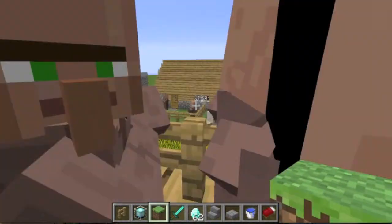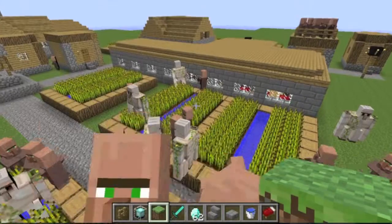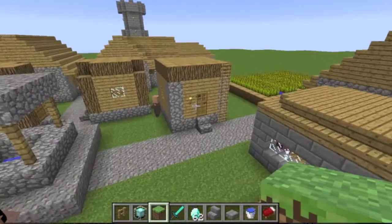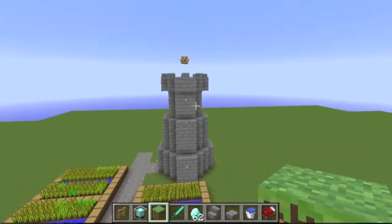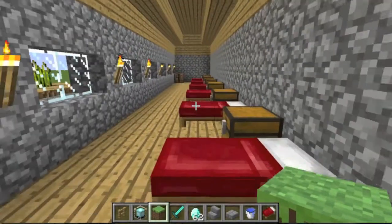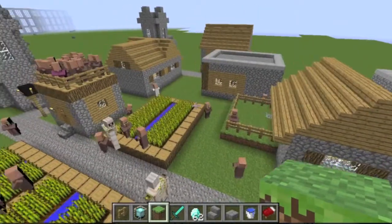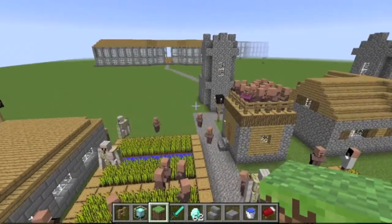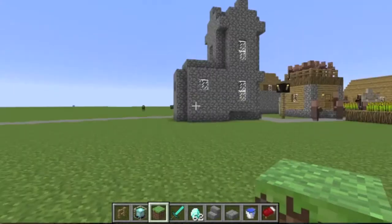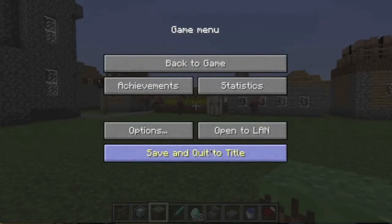Hey guys, what's going on? Party over here! They're iron guardian golem things, and I built a little tower and a little dormitory. Alright, that's pretty much this world. I have lots of other worlds, and hopefully I can show some of them to you guys soon. Thanks for watching — I look forward to showing you more worlds I've created in the future. Hope you enjoyed, thanks!